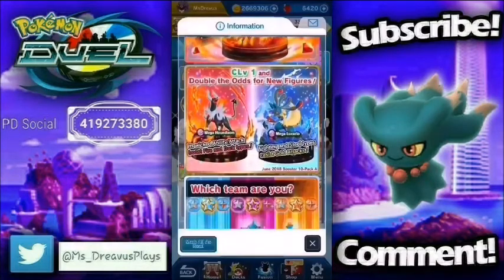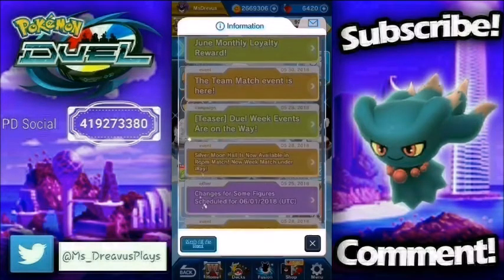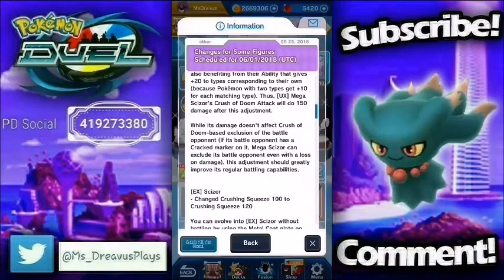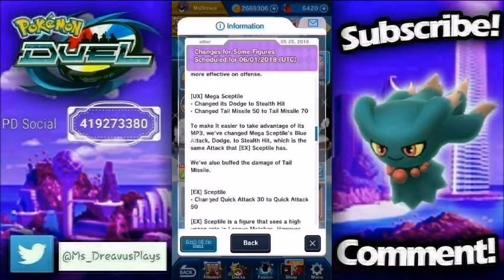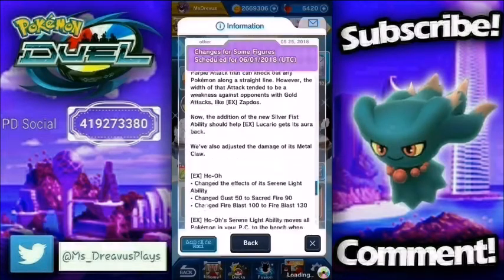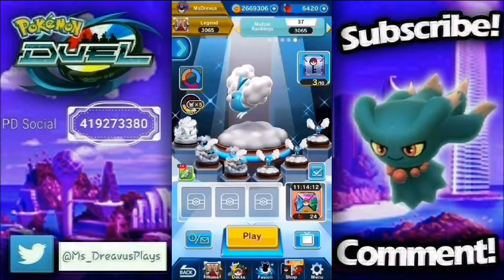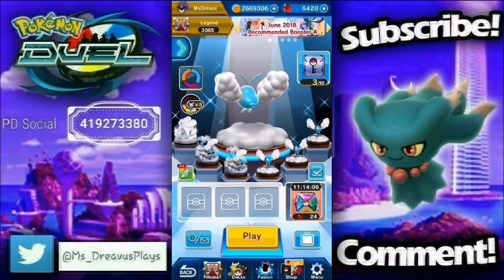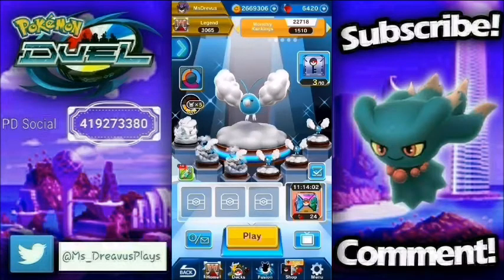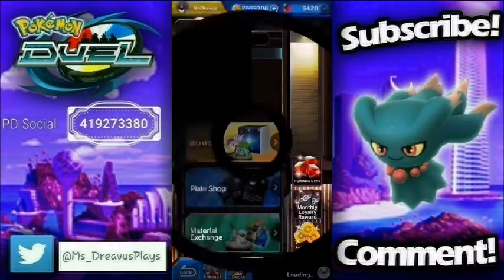We also got a brand new banner today, but before we go into that, I just wanted to remind you that there are figures you're going to have to change because they get reset. Make sure to change your Mega Scizor, your Scizor, your Mega Sceptile, your Sceptile, your Cobalion, your Moltres, your Genesect, your Lucario, your Ho-Oh — any increases to damage or allocation will have been changed. You can do it from the Fusion area; just long press your figure and select what you want to do. Let's go ahead and head into the shop and take a look at these new figures.